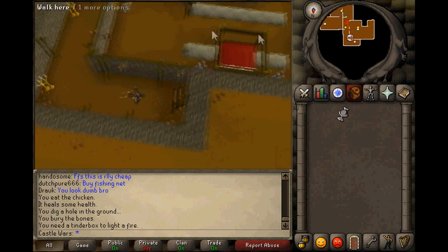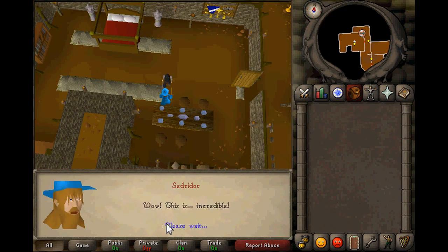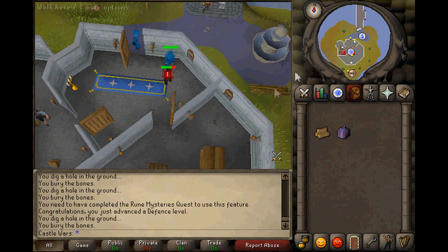Just make sure that you don't bring anything you mind losing, because the easiest way to get to the next spot after this is just to die. Go upstairs and attack the Wizards and eventually they'll kill you, if you're a low level anyway.